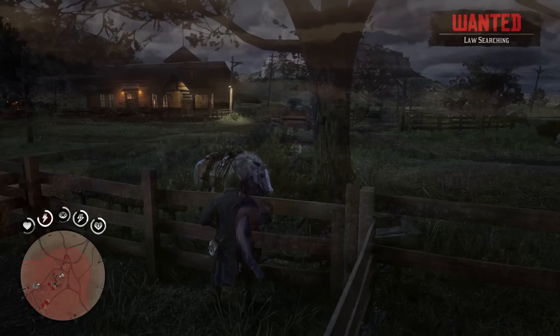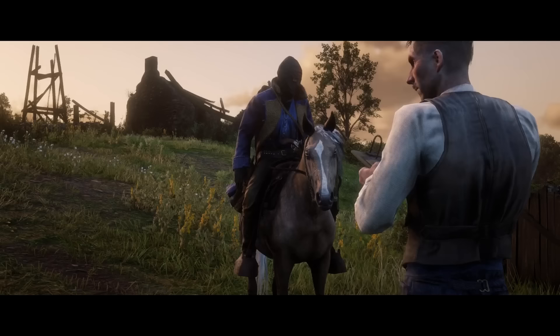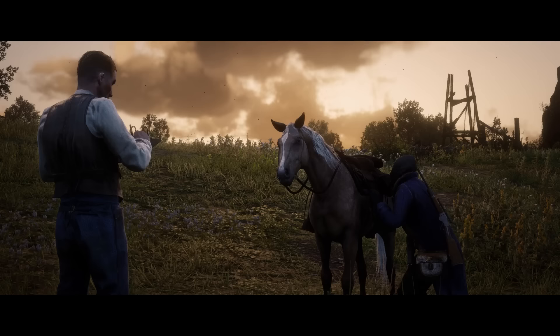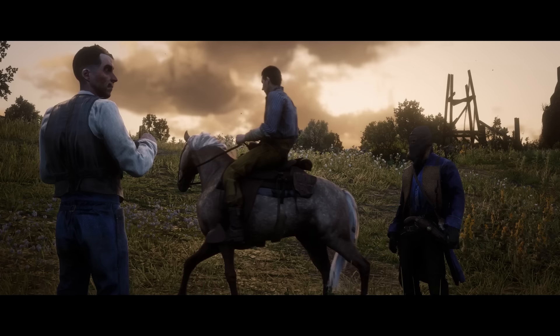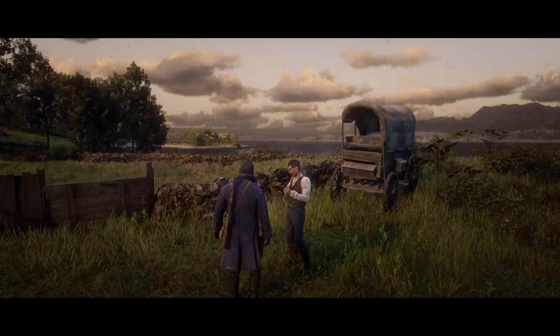Challenge six requires you to head to the horse fence in Clemens Cove, just west of Saint Denis. This is pretty similar to the coach robbing challenges in that you just need to roam around on the tracks, and eventually you will come across either wild horses or passersby on horseback. Either way, just steal the horses, bring them to the horse fence, and this challenge should not take very long.